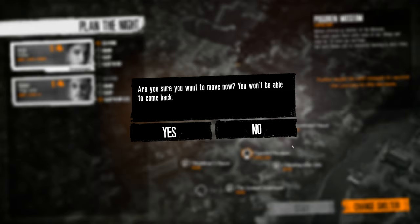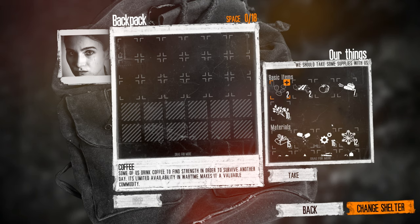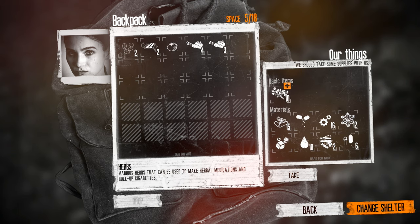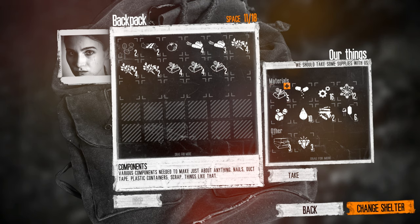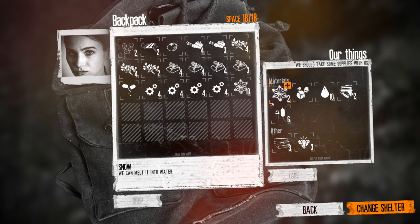Are you sure you want to move now? You won't be able to come back. Yes. This is everything that we can take, right? 18 spaces? So I just take as much as I can — actually, maybe I can take everything. I don't have that much. Not quite. Let's dump the snow — I don't think we need to bring a backpack full of snow.